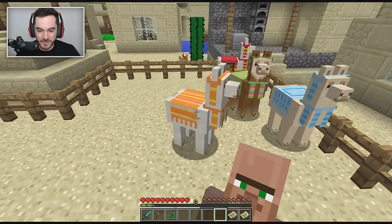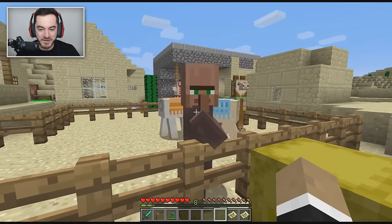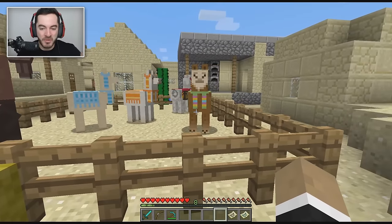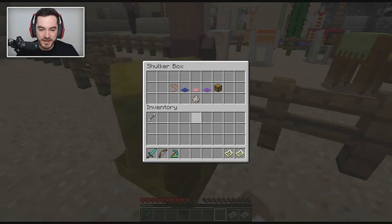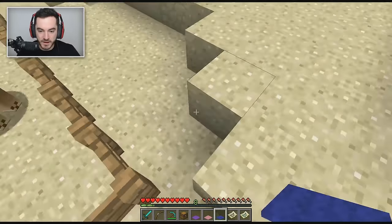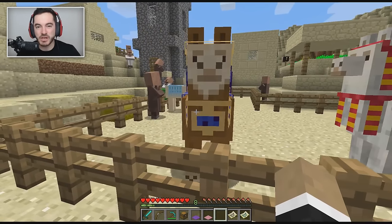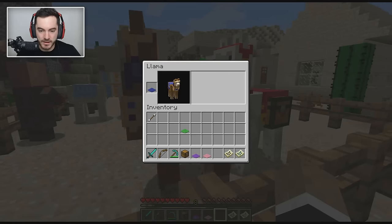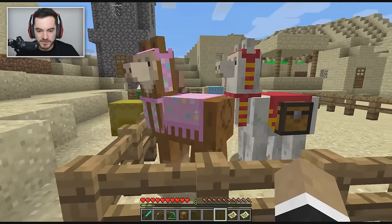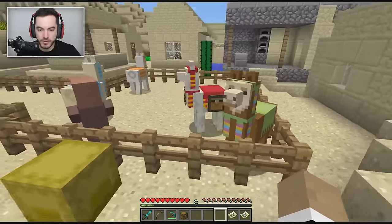You tame them by sitting on them; it just takes a long time. After that you can access their inventory and put a chest on them. You can also change their carpet color — it's like their saddle. But you can't actually control the llama by riding it; you can only sit on it as it has a mind of its own. They look really fancy with different colored carpets.